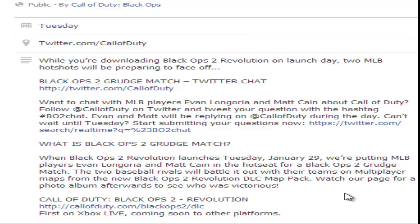Here's a new screenshot I want to share — it says 'What is Black Ops 2 Grunge map?' It's basically an event that Call of Duty is holding on the Revolution release date, where the Call of Duty team will come on and play with us. You can check that out on the Call of Duty Facebook page. That's it for today, bye guys!